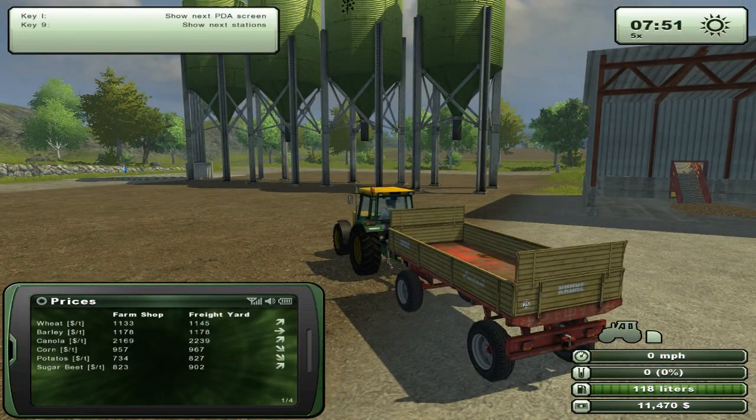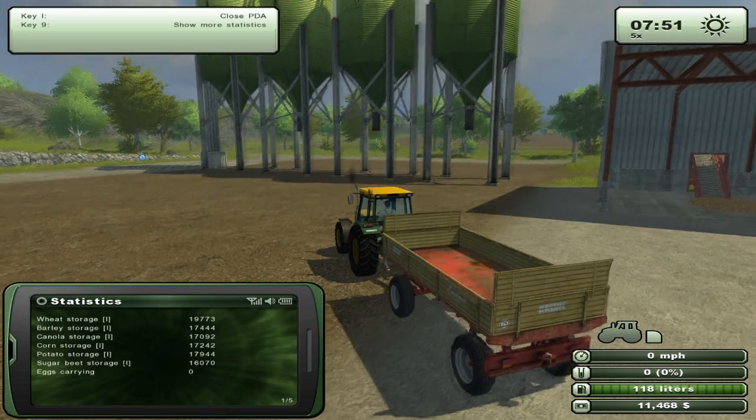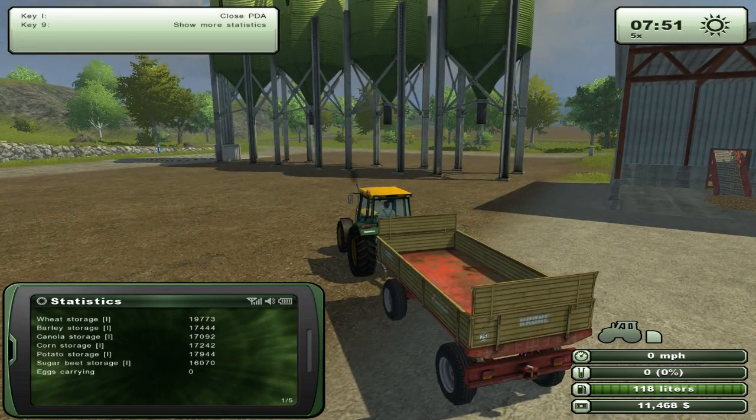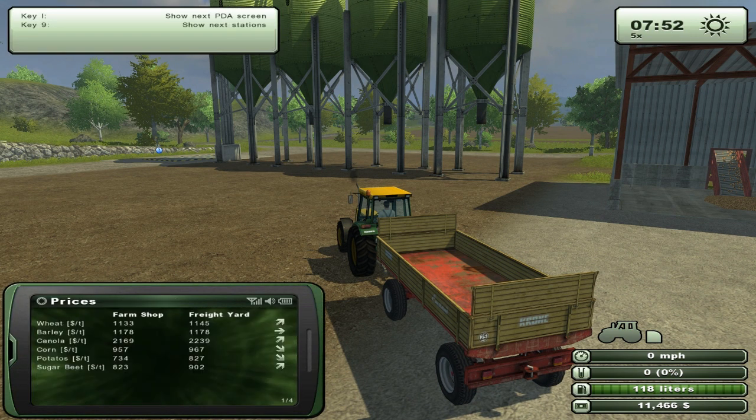They've given us a lot of different crops which we can go ahead and sell. Right now let's see what's selling quite well. Canola always sells well — let's just see where it sells the best. Freight yard or at the inn? Okay, so we'll go to the inn.